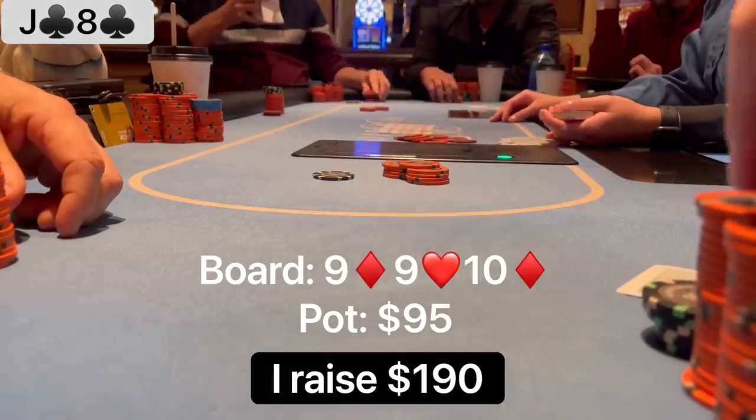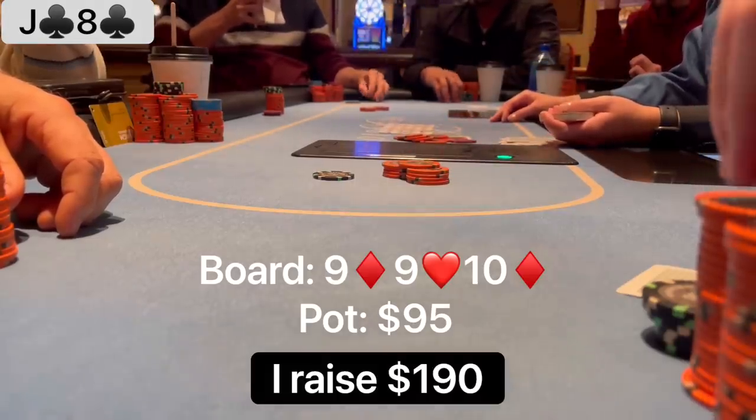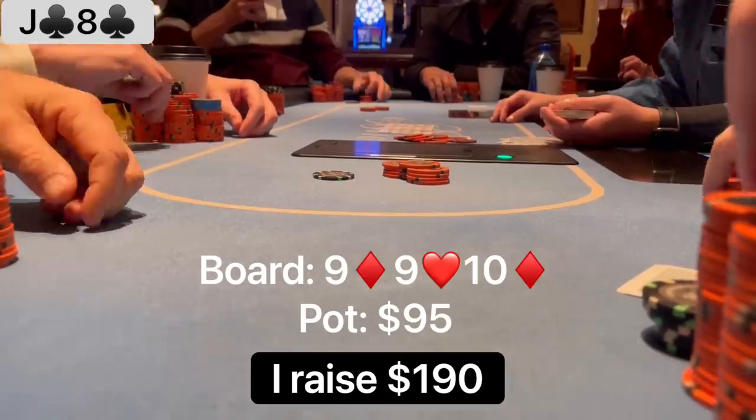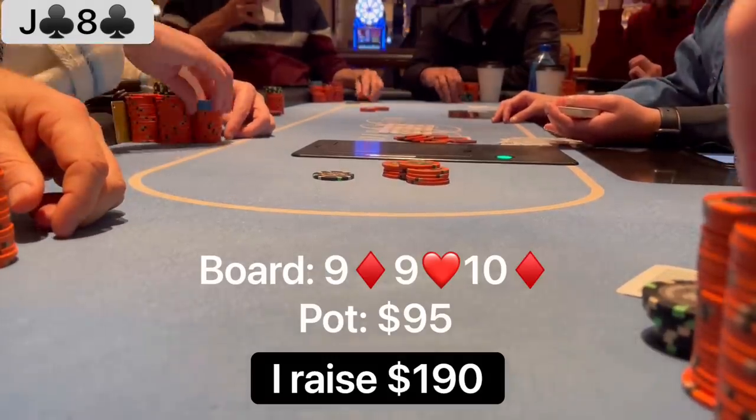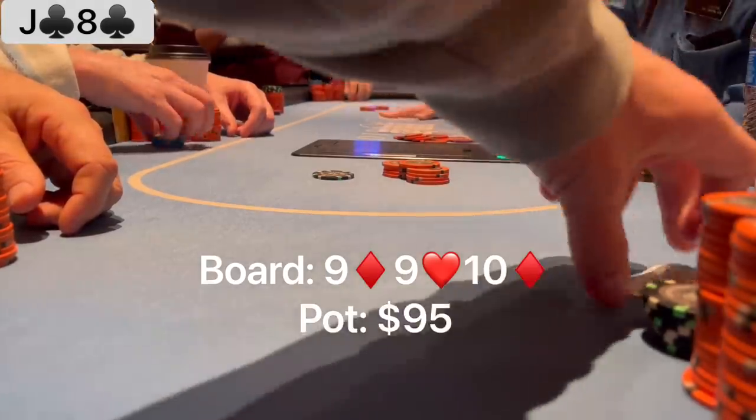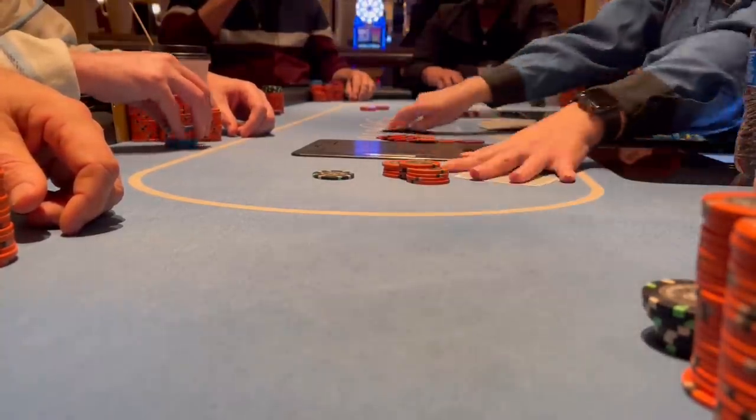With my opponent's stack size of around $700, if he makes the call here for $190, I plan on shoving most turn cards except for maybe a 9 or a 10. But luckily it doesn't come to that. He thinks for about 45 seconds and folds. Nice to get a small bluff through right off the bat.